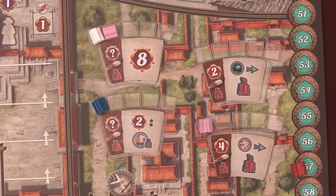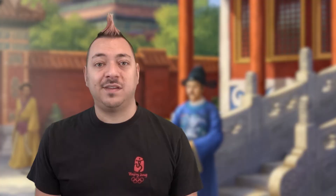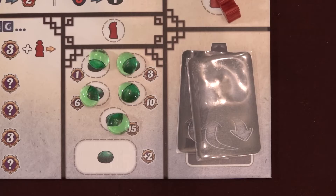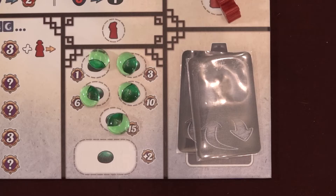This final advancement on the track can allow a player to qualify to win if they weren't already at the top. Next, check the level 3 decrees that provide in-game points — any players that claimed them will now earn the points provided. Then players will get awarded points from the Palace of Heavenly Purity — gain the points shown for where the Envoy is sitting. Lastly, each player will gain points based on how much Jade they've collected. If you have 5 Jade, you'll get 15 points. Each Jade past 5 is worth 2 points each.